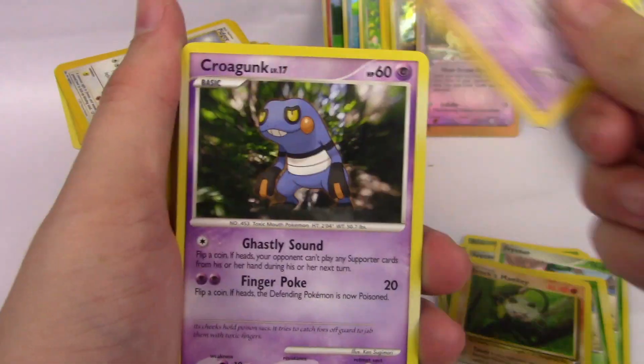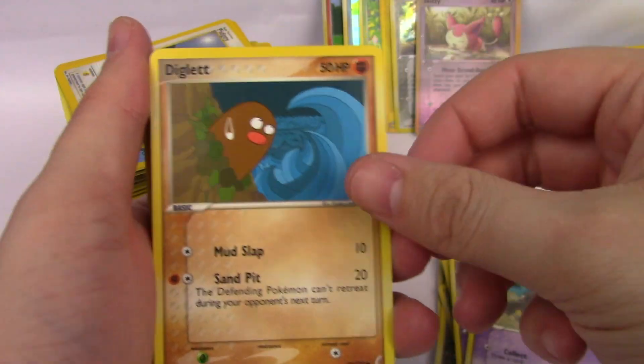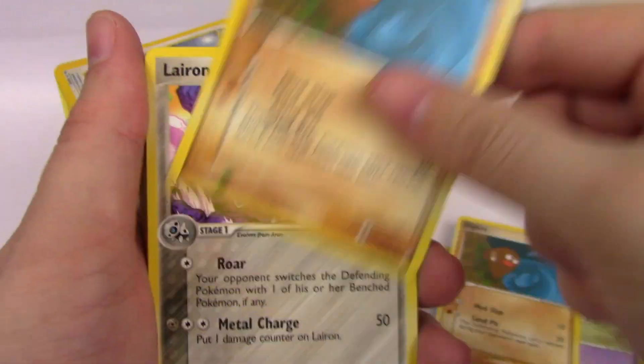Breloom, Abra, Croagunk, Duskull. Diglett — I love this one, I really love this artwork. That's so funny. Oh, that's a great one.